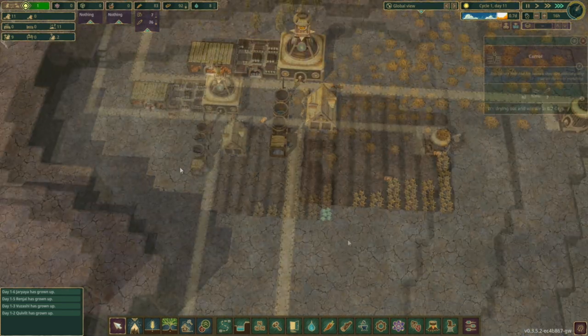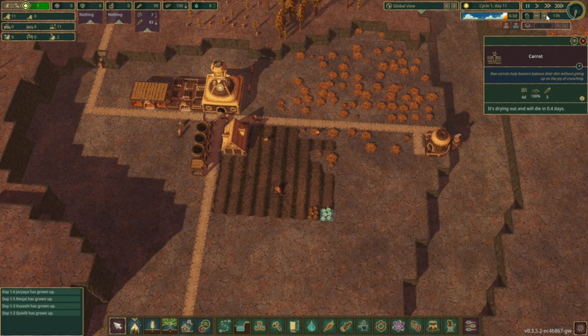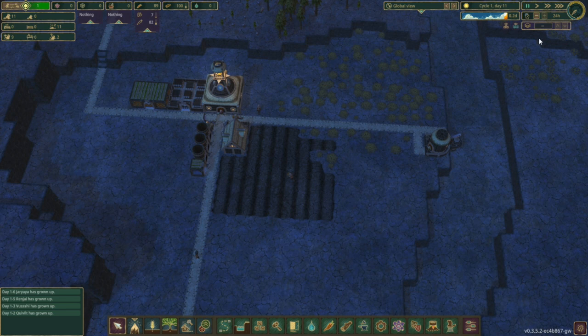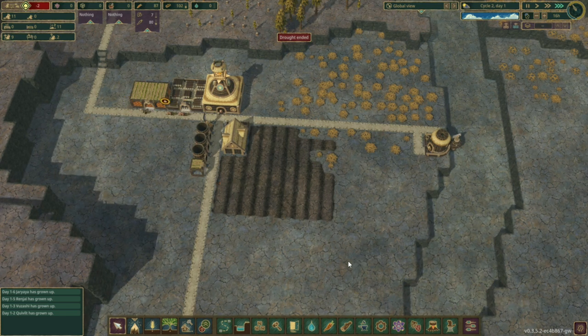Does this have little blueberry boxes? Yeah, little blueberry boxes. If they don't finish this by nightfall — yeah, they're not going to get to it in time. Let's increase — let's have them work 24 hours a day. Let's see if we can grab these last two. Come on. There you go. Okay, we've made it through that first drought. Everything sunshine and rainbows.